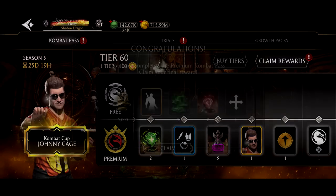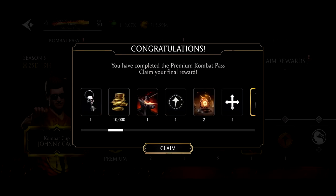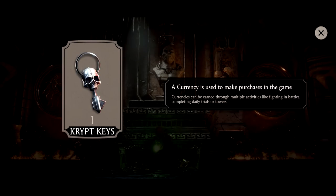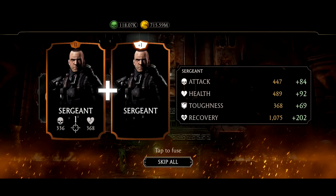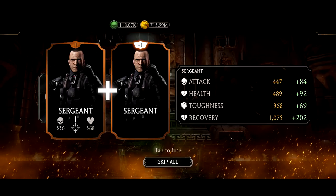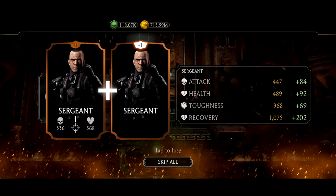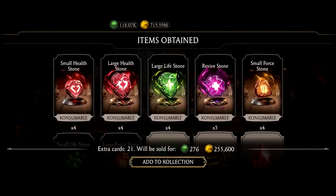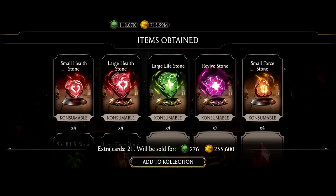We don't grind the combat pass on this channel — we just want to claim those rewards. Oh, you get some crypt keys now! It's a currency used to make purchases in the game — very vague description, but basically it lets you get a free attempt into the crypt game mode instead of having to use consumables. You get a ton of crypt-related stuff, which makes this combat pass even more worth it.